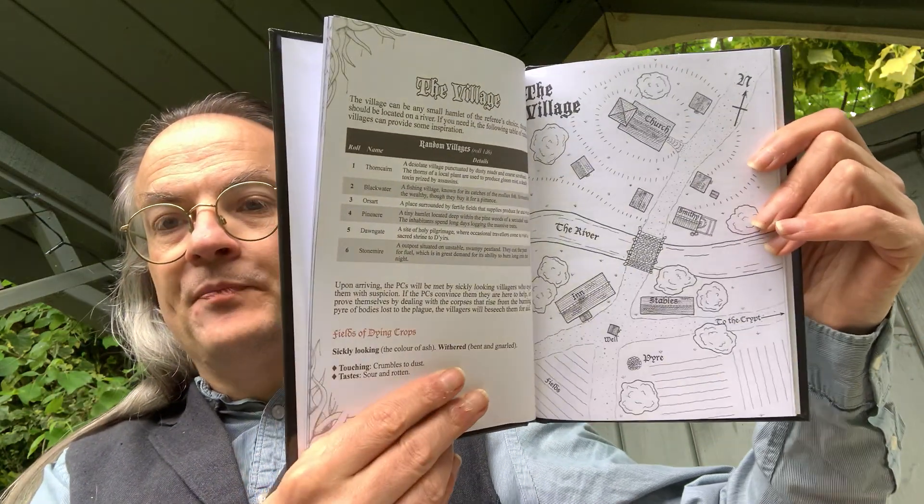Then we come to the village, which is essentially a small hamlet — the referee's choice — located in Norovah. It's got fields of dying crops, people despairing, people dying. It's a very typical dungeons and dragons style setup: a village in peril, isolated, you come and hopefully help. Almost to the point that it's a cliché, but it's a good starting point.